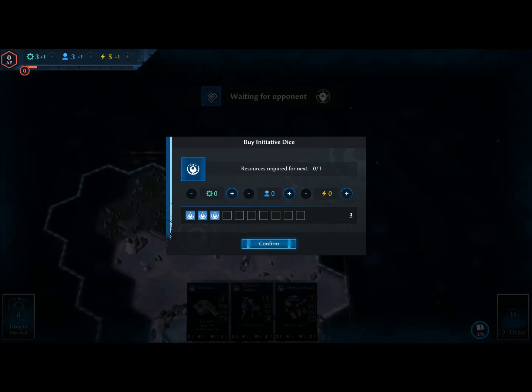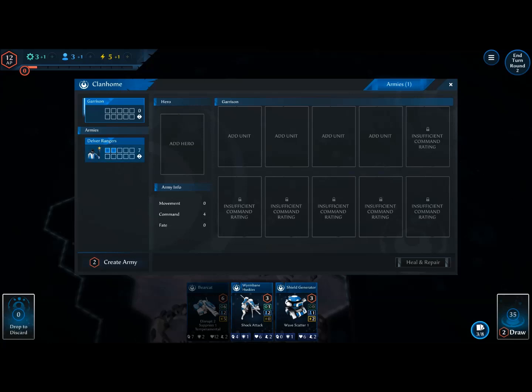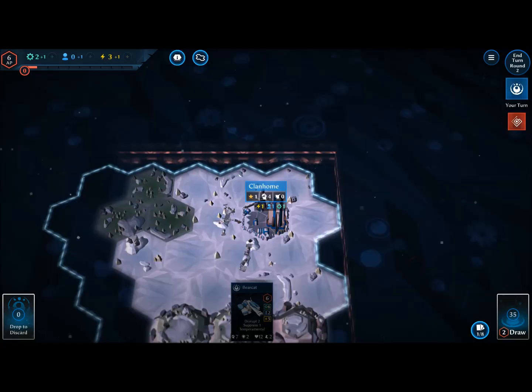We could spend initiative resources here to get a better dice roll. If we win the dice roll, we go first; if they win, they go first. Looks like we actually won the initiative roll. I'm going to jump into our new army, the Delva Rangers, and definitely grab some shield generators and more Wormbane Huskies. I'm going to deploy this army.